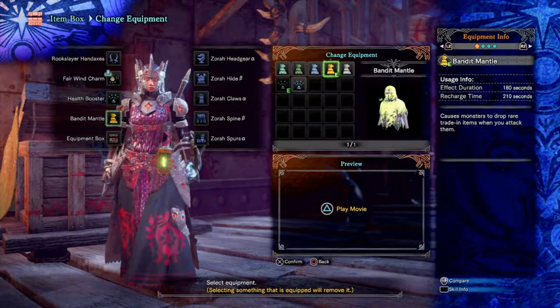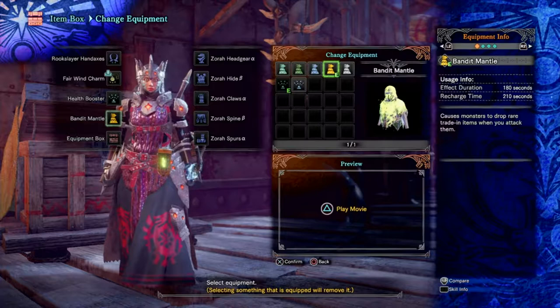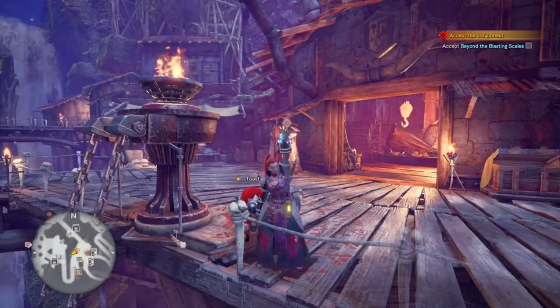Especially if you combo these off of each other. If you're in a party of four and each of you take turns using the Mantle, you'll be able to get drops pretty much throughout the entire hunt, and therefore grab a bunch of things you can sell and get a lot of Zenny.